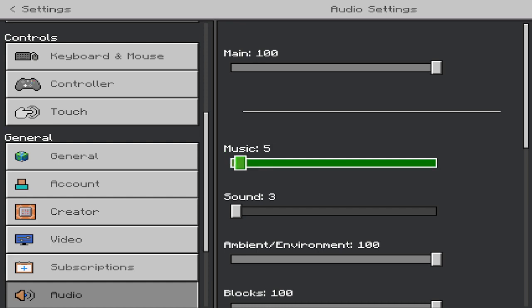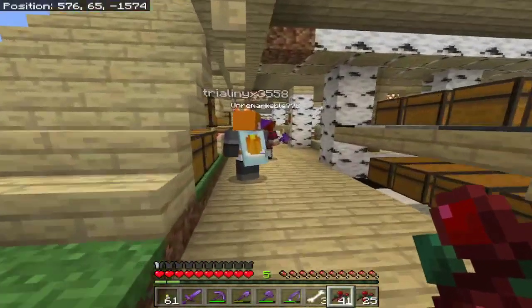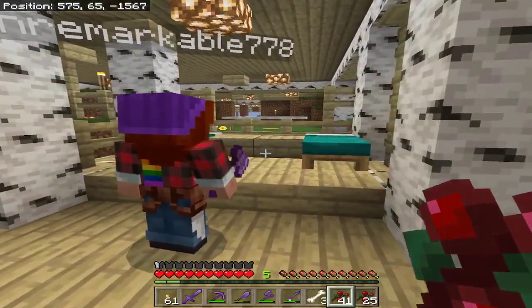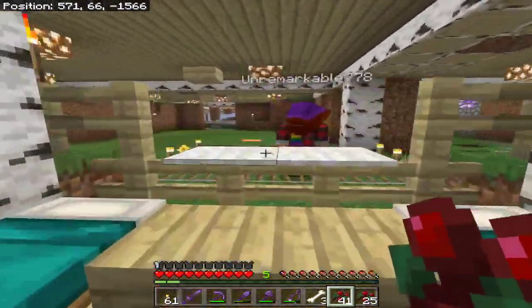Before we go up top, I want to show you the other big feature that is down underneath the pixel farm, and that is the Rare Abundant Nature Research Lab.